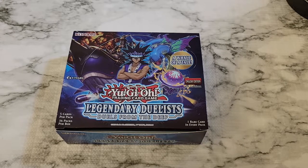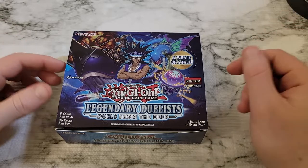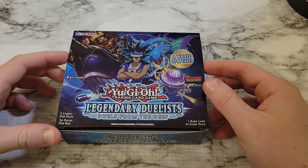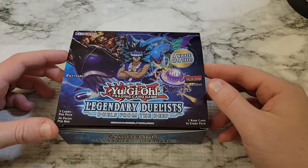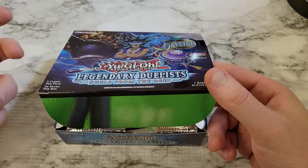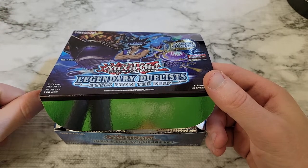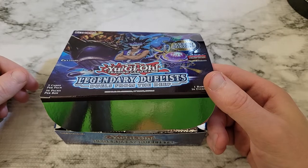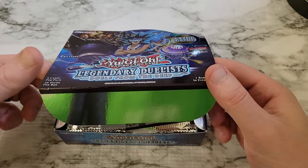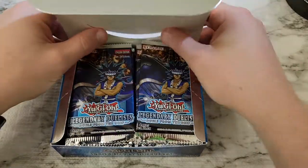Hey everyone, welcome back to the channel. Today we're going to be taking a look at the latest set to come out, Legendary Duelist Duels from the Deep. We've got Mako here on the front with all of his famous cards, some of them going to revamp. The set's got one Ghost Rare and nine Ultra Rares in it.